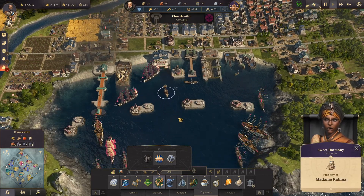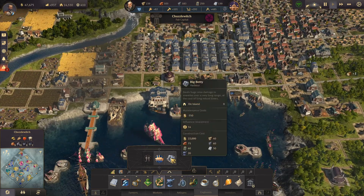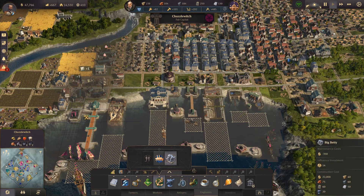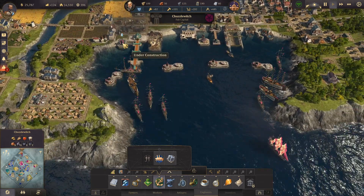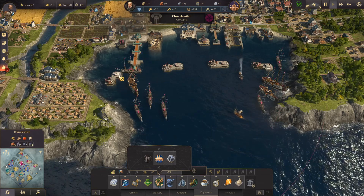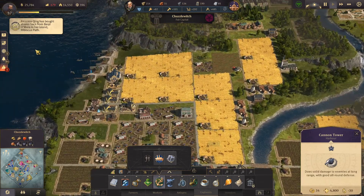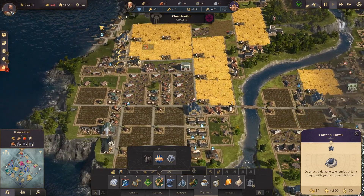There's an incoming trader from Madame Kahina. We've got our bricks, so let's build the Big Betty. Let's build it away from our main harbour because that will get attacked. I'm thinking we could add a bit more defence to some of our other coastal areas.